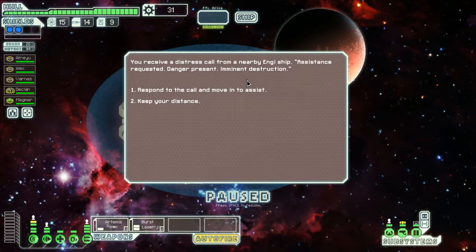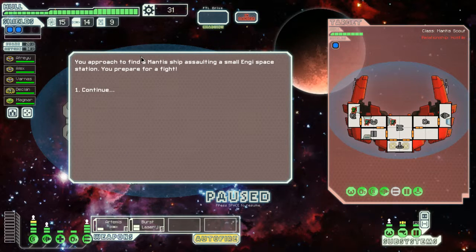You receive a distress call from a nearby NG ship. Assistance requested. Danger present. Imminent destruction. Respond to the call. You approach to find a mantis ship assaulting a small NG space station. You prepare for a fight. Let's do this.